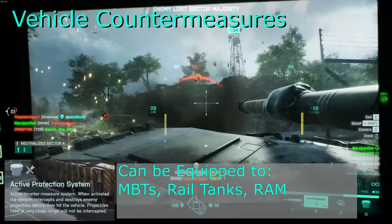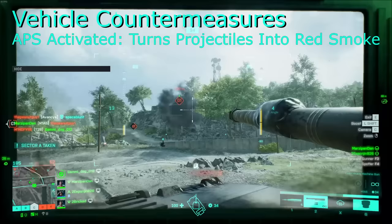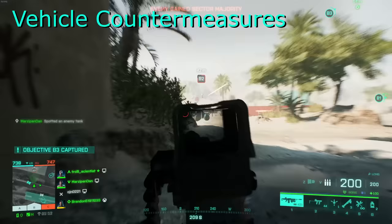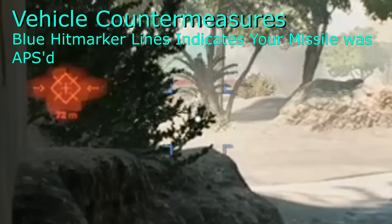On top of this already strong ability, the smoke deployed can give engineering pilots an opportunity for a sneaky repair. The active protection system, or APS, is the big daddy of all countermeasures. Once activated, the APS will rise above the top of your vehicle with a little green light attached for roughly 7.5 seconds. During this time anything that is thrown your way will be immediately countered and you will take no damage. This counters missiles, rockets, mines, C5 and tank shells.